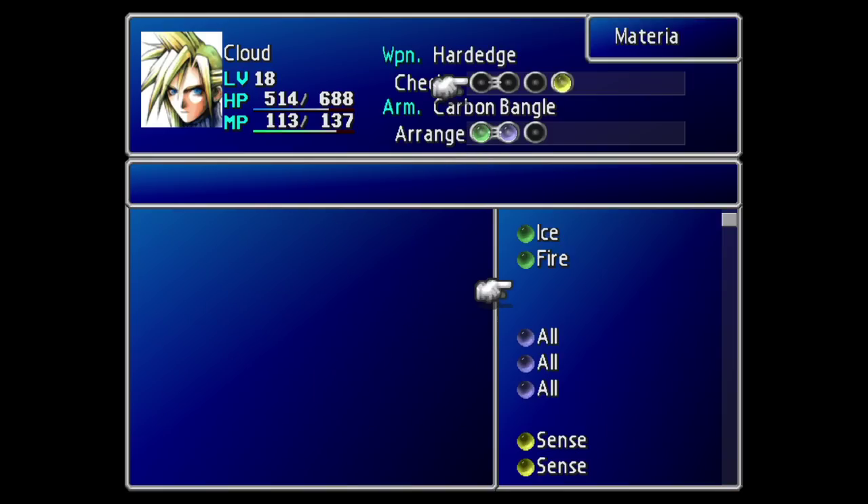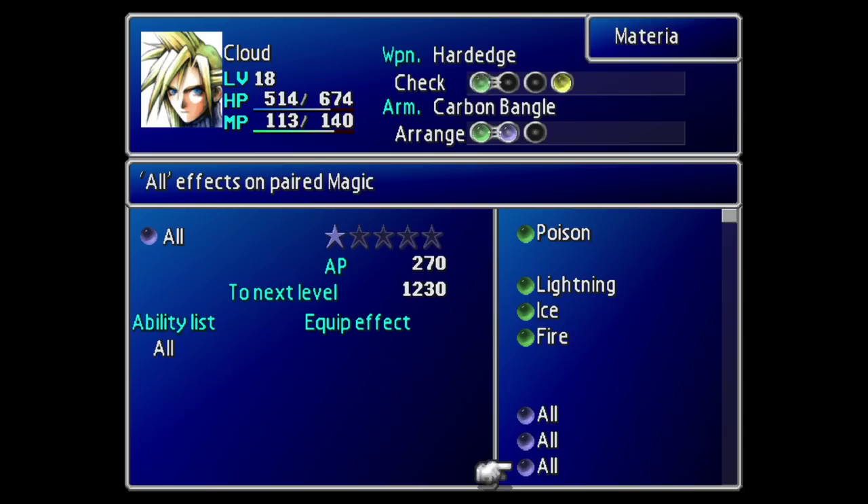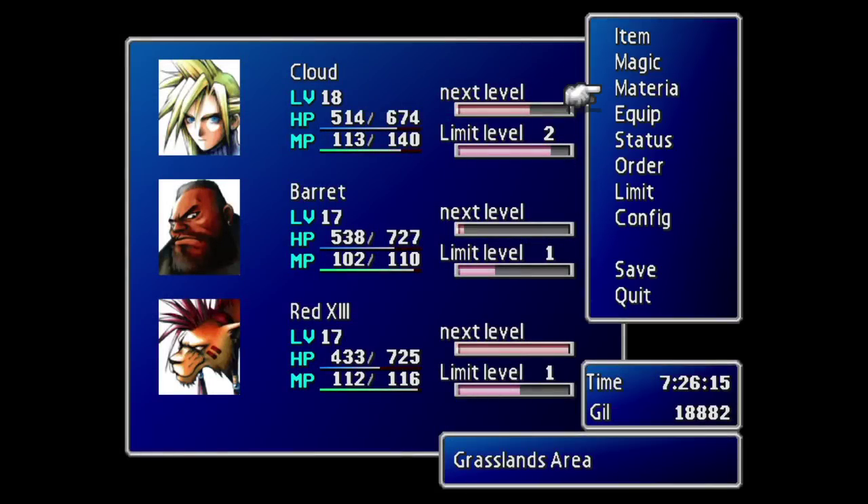The only other thing I recommend giving to your enemy skill party member is Restore. You can also add All on there as well, though that's not all that important. And that's about it — you don't need to worry about equipping the other party members with materia.